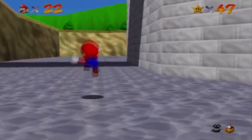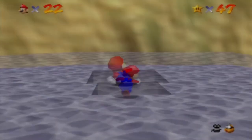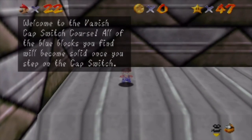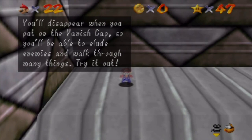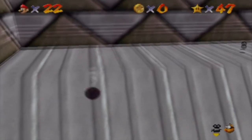Now if you want to go over here, there's an opening right here. And this is where I get the invisible cap. Welcome to the vanish cap switch course. All the blue boxes you find will become solid once you step on the cap switch. You'll disappear when you put on the vanish cap, so you'll be able to elude enemies and walk through many things. Try it out. If I remember, there's a red coin challenge too.